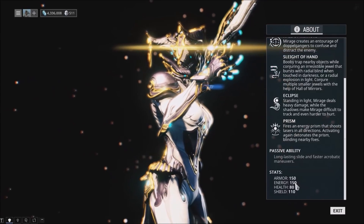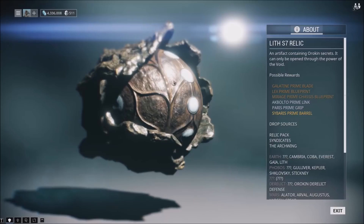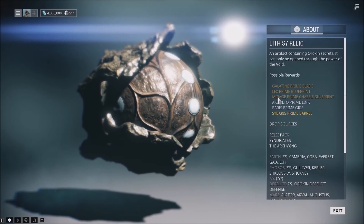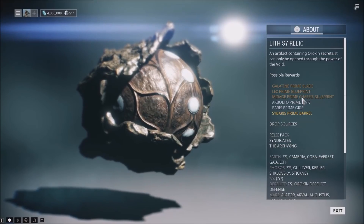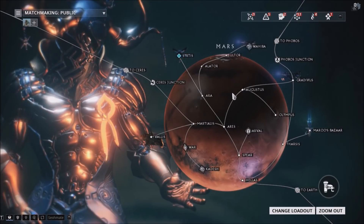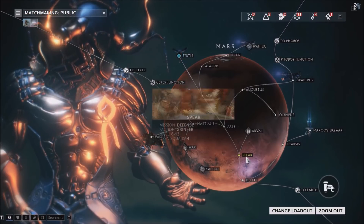So the only Lith relic is the Lith S7, which drops the Mirage Prime chassis as a common drop. For Lith relics, go to Spear in Mars and stay for 10 waves and get out.